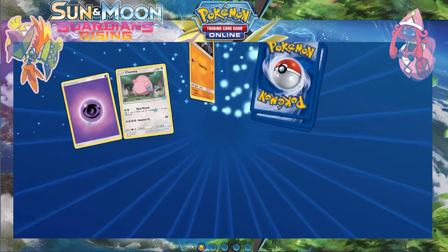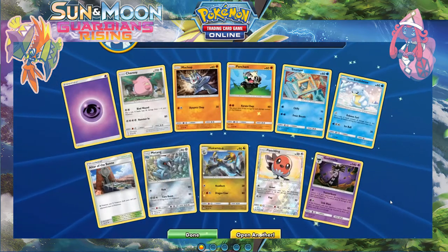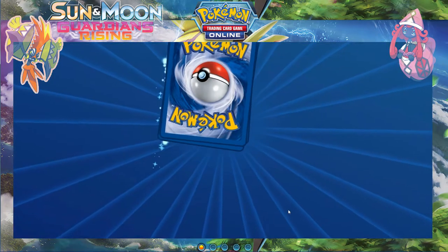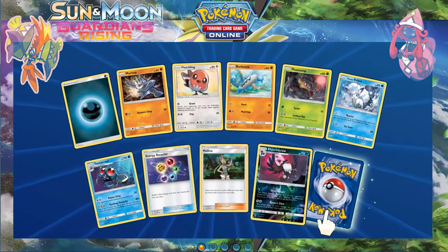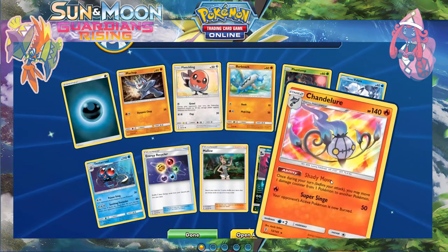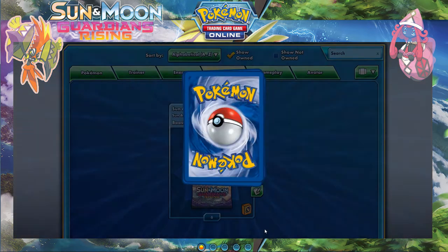This should be called 'You Shall Not Pass' — there's a tall Gothitelle and a Probocaster blocking me from GX cards. Let's see who else joins their team — a reverse Honchkrow — cool — and a holo Chandelure.